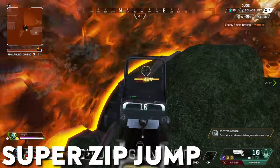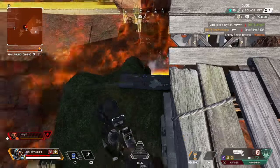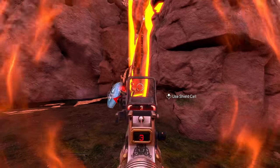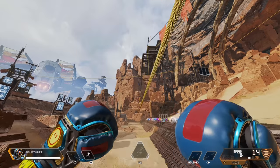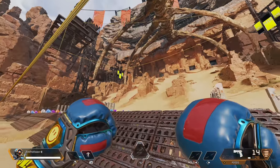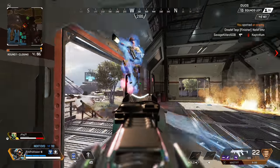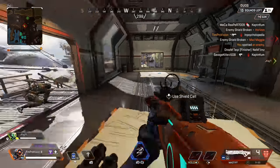Any legend can do this next technique, but Pathfinder should make a point to learn this as they can better get and utilize zip lines. This is the super zip line bounce or jump. When about to attach to a zip line, look slightly up, attach, and then double jump very rapidly to get sent even higher into the air. This is great to gain height quickly or juke out your enemies. If you are having a hard time getting this to work, it's probably because you just aren't tapping jump fast enough, so practice it again in the firing range.